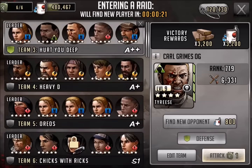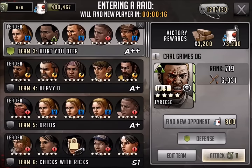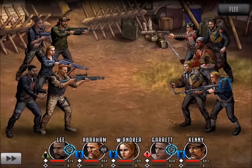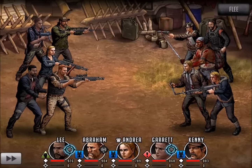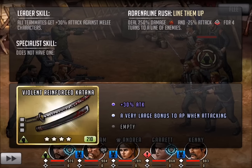I'm just going to go in with any random team. He's actually leveled up a little bit since the last time. So let's go ahead and get an attack going so we can scroll in and take a look at the character to see exactly what he looks like. Cosmetically pretty interesting looking here. You can see a little bit of his ability — he's got Line Them Up: 250% damage and minus 25% attack for 4 turns to a line of enemies.